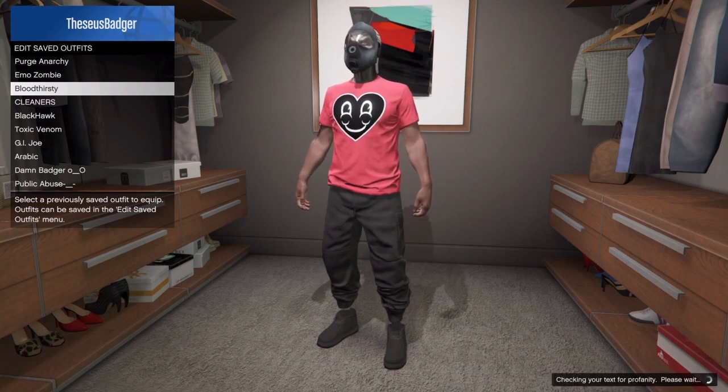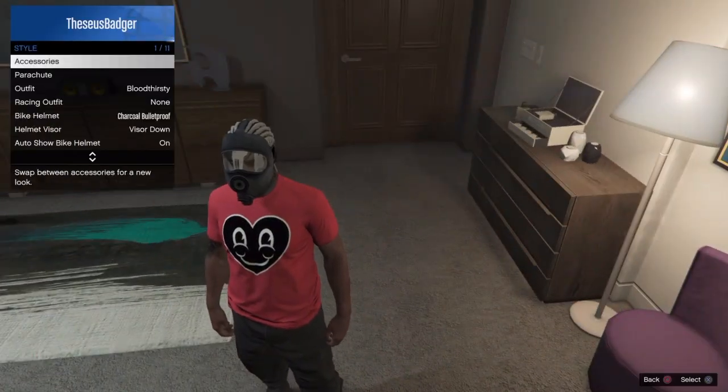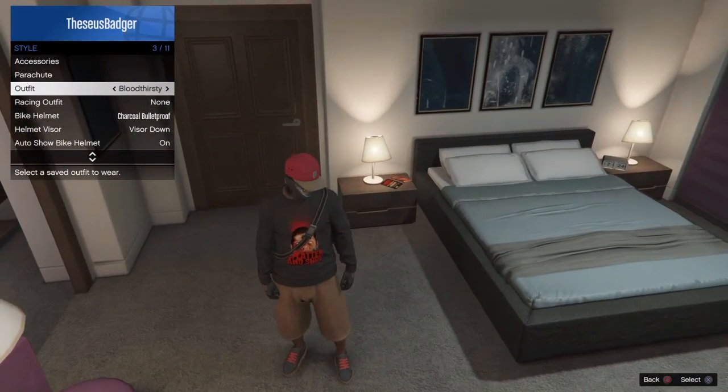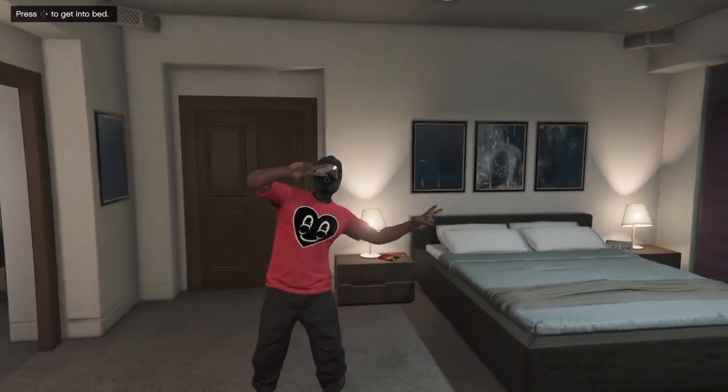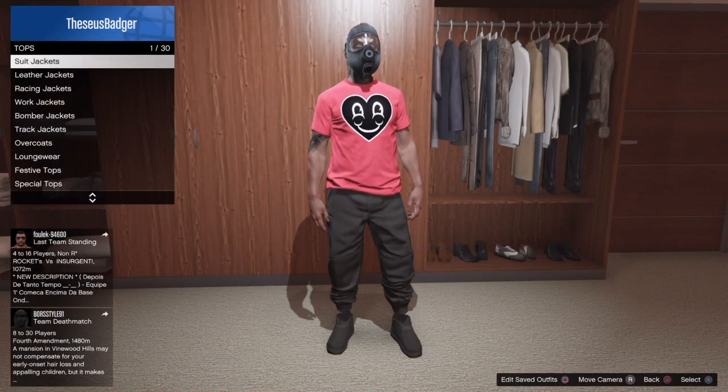I'm overriding one of my outfits — the brown joggers — because the black joggers are more important. I'm walking you guys through this step by step. If you don't understand, just ask questions. I'm also about to show you another glitch — showing you how to mod your character in-game.